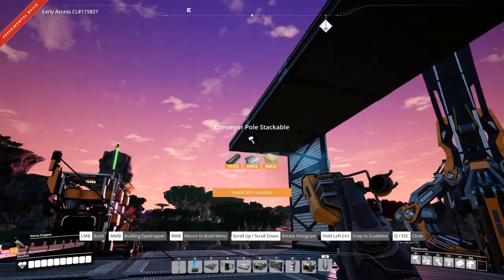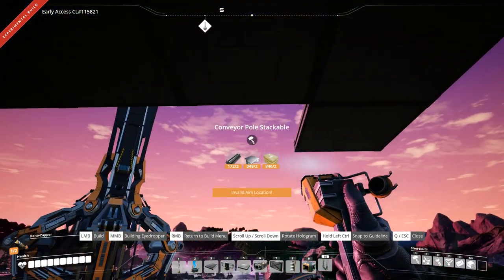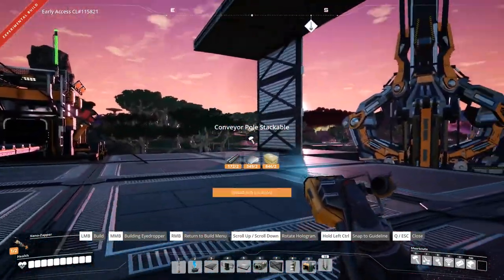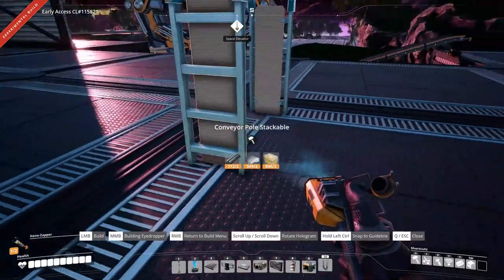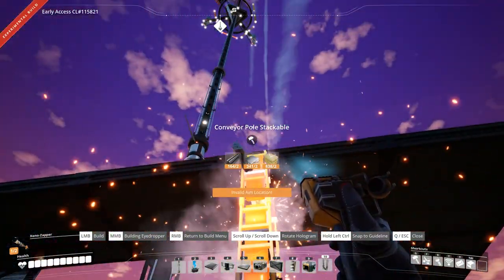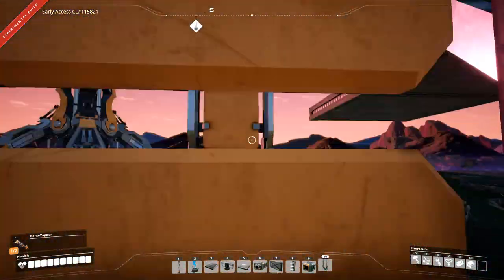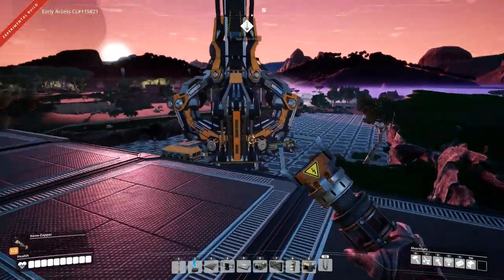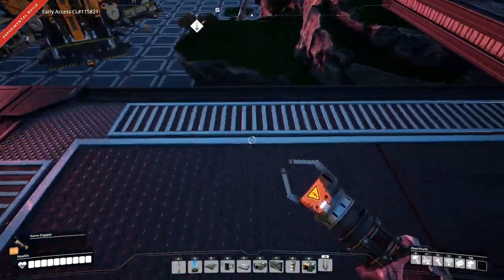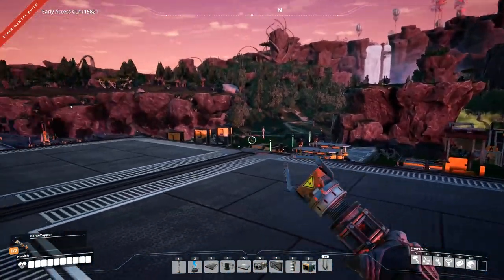Another thing I ended up doing is unlocking some research — I ended up getting Level 2 Logistics. I never actually used these before but they're pretty cool — they're actually technically ladders. You can build them up top like this and you don't have to worry about building stairs or anything like that. You can just climb up to the next level, so that's pretty cool.